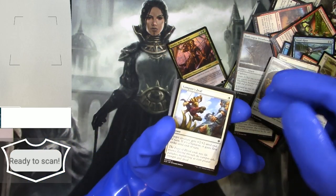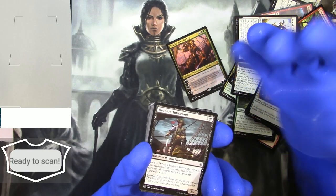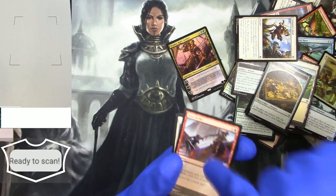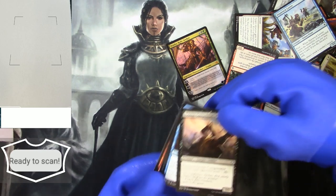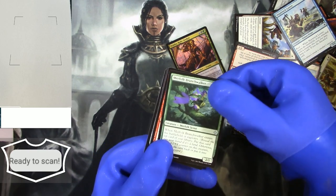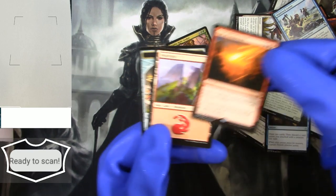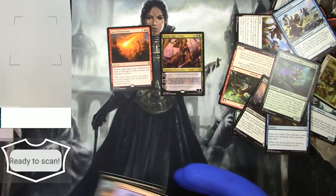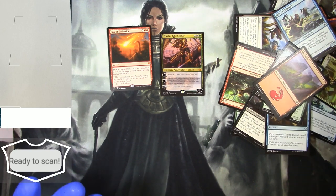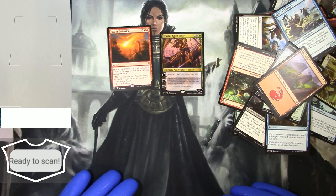One last pack — here we go. Common section: Vampire's Zeal. These blue gloves are really helpful for the grip. Then into the uncommons: Charred Course, Merfolk Branchwalker, and a Star of Extinction — a mythic! And a Mountain and a Treasure. So two mythics out of my four packs. Thanks for joining me — as always, opening is priceless. Catch you on the flip side!